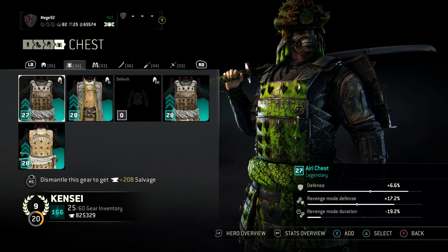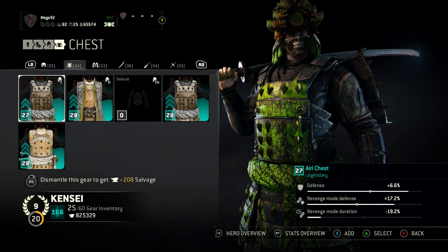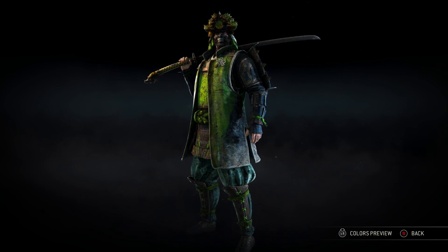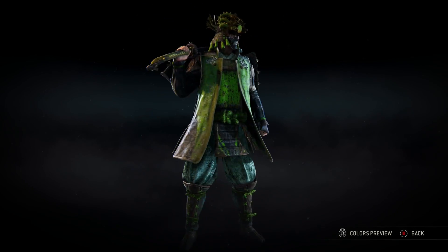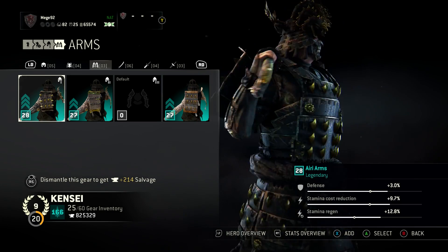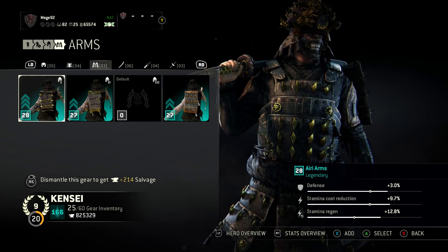Then we have the ivory chest. I personally like this slim look on Kensei more than the look with the coats. So yeah, ivory chest and ivory arms, which have this gold spikes theme, as I said.